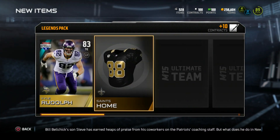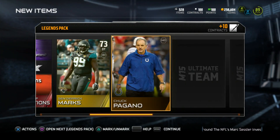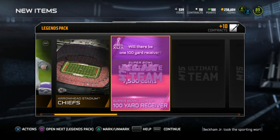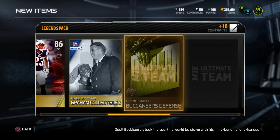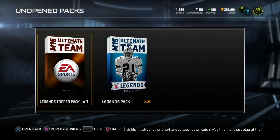Get those team items out of the way. If there's two interceptions or more, quick sell for 10,000 coins - not bad. Autogram collectible - it's nothing. Let's get into our next pack. 100-yard receiver, quick sell for 7.5k. We get a Patrick Chung and the same autogram collectible in the next pack. Wow, that's just disappointing.